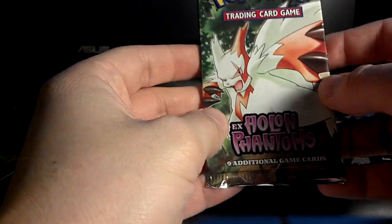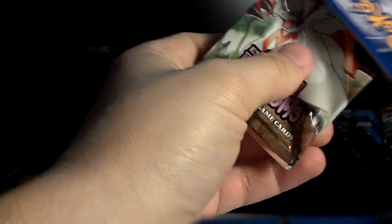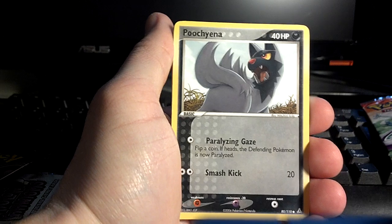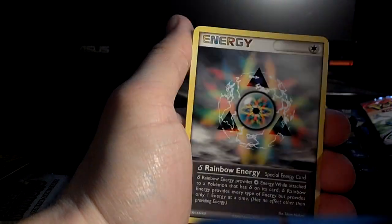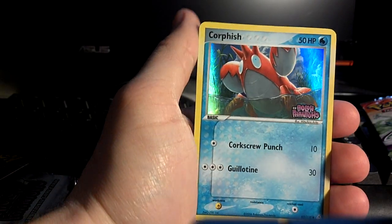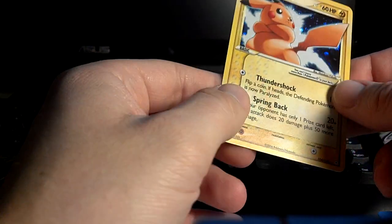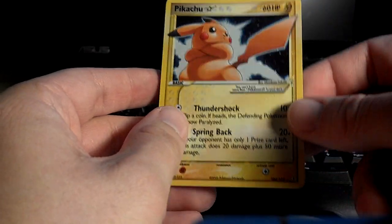Pack four — Zangoose. I finally get his name right. Claw Fossil, Poochyena, Baltoy, Trapinch, Anorith, Delta Rainbow Energy, Donphan. Reverse is a Corphish common. And the rare... what? Are you serious — a second Pikachu Star! In much better condition, I might add. A second Pikachu Star!